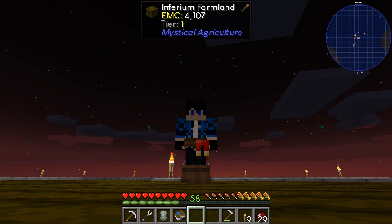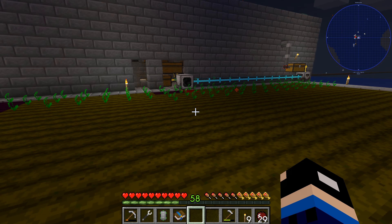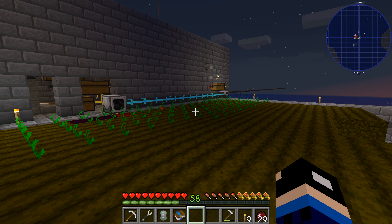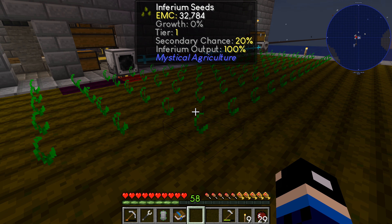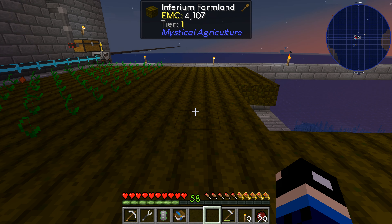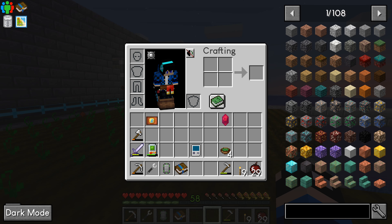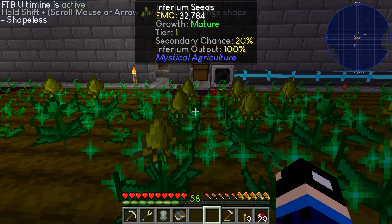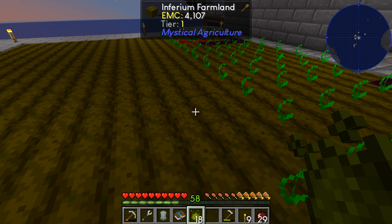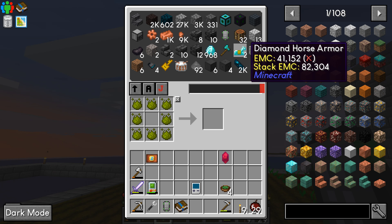I've actually built up a farm area out here. I went ahead and made the essence seeds — their infernium seeds. A lot of this ground I've put in front of me has infernium on it. Pretty much I just take the dirt, use the hoe on the dirt to make the dirt farmland, then I just put a piece of infernium on it. I've been using the infernium to make more seeds and trying to get a system set up.